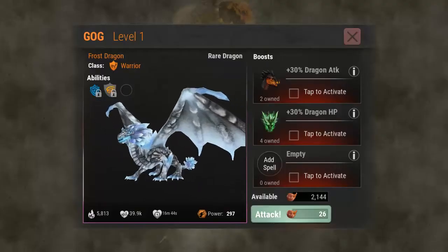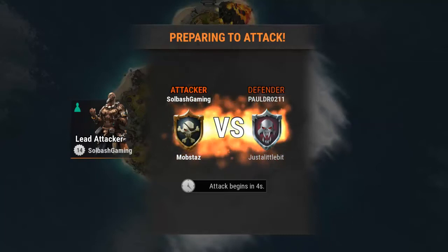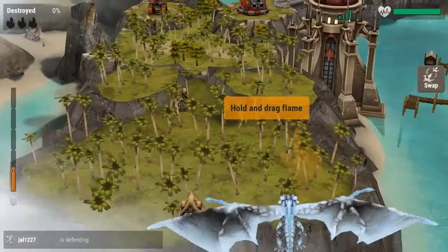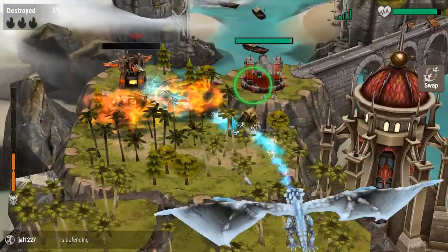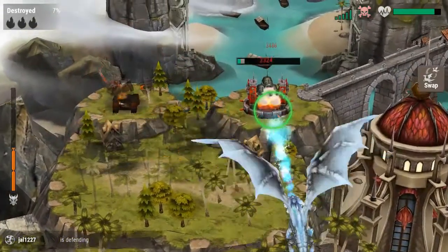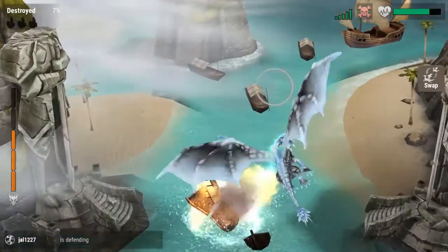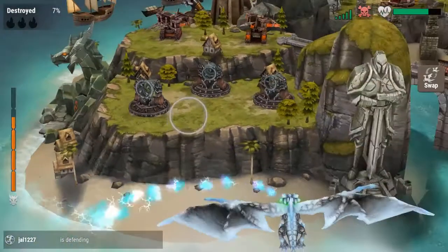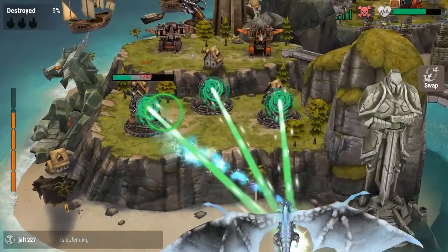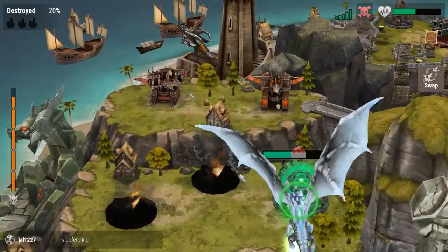Starting out with Gog to test him out. Going to invite teammates — the attack begins within five seconds. I like holding down to do the flames; that's my favorite type so far. Since he's level one I don't have any abilities unlocked yet and he's already at about half health.